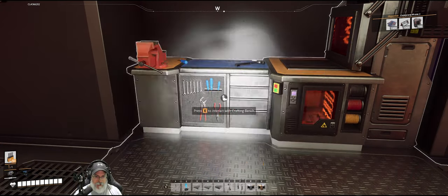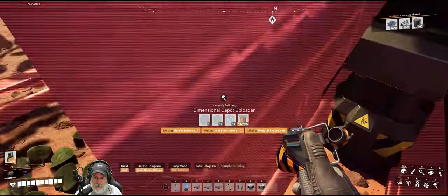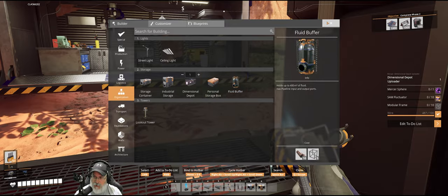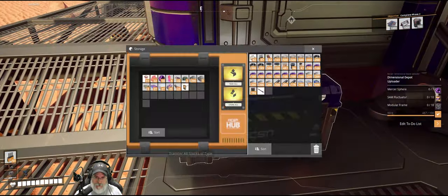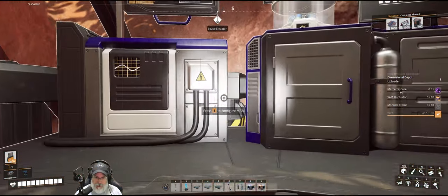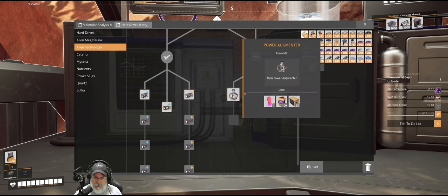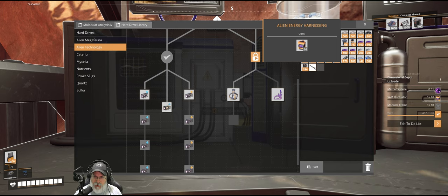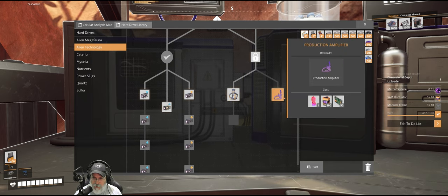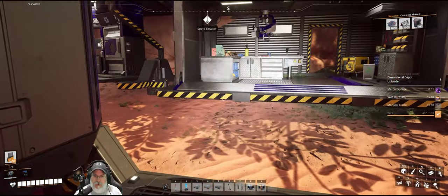Let's look at this first. We're going to need 10 alien husuma. We've got modular frames, we'll need some Mercer spheres — we've got 10 so far — and 10 fluctuators. I think we could just turn all of the SAM into fluctuators in terms of research. All those require spheres and fluctuators. Alien energy harvesting is locked to us — we won't be able to make this until we can make computers, which will be a while.